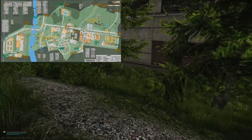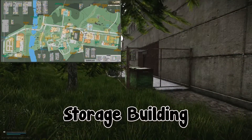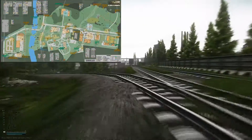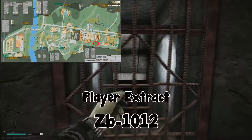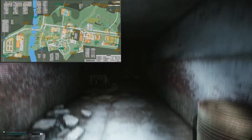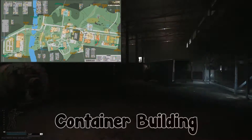It should be noted that the map is really divided into two sides: the right and the left. If you spawn on the left, you can only extract on the right; if you spawn on the right, you can only extract on the left, typically. We're now in the back of storage building at another PMC spawn. Heading down the train tracks to the east, we arrive at ZB-12 — be careful, there's barbed wire around it. This is a player extract.